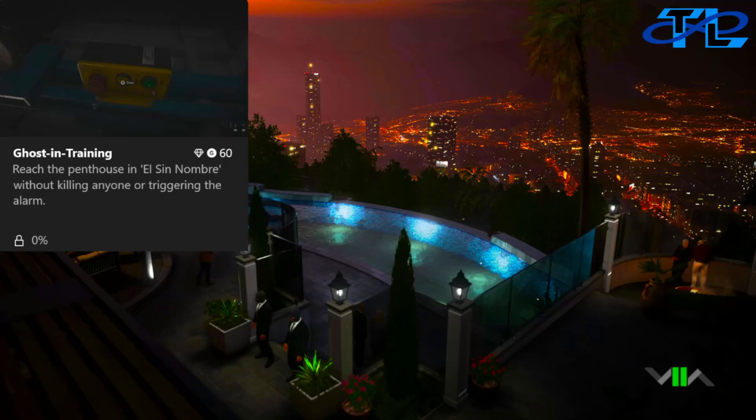What is up everyone, Paul from Timeless Productions here. Today we're going to be going over how to get the Ghost in Training achievement in Modern Warfare 2's campaign. All you have to do is reach the penthouse in El Sin Nombre without killing anyone or triggering the alarm at all.